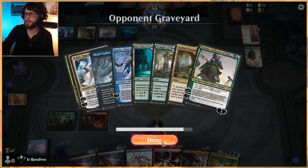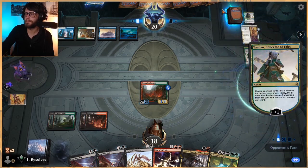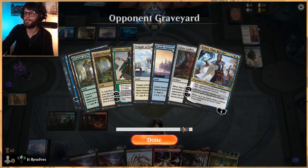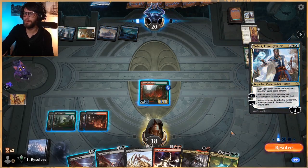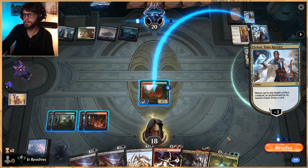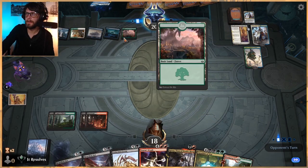They're gonna be able to get something pretty big with this Elspeth Conquers Death. Thankfully we've got Extinction Event, which is really, really important. They are not hitting Uro - I wonder if they even have Uro. Of course they have Uro, it's a ramp deck. They're probably just gonna get Dream Trawler if I had to guess. And there it is - Dream Trawler, very annoying. We should technically tap it - it doesn't actually matter.